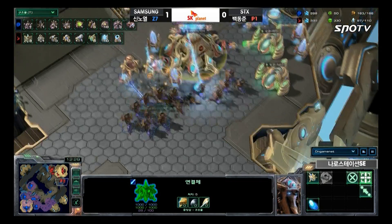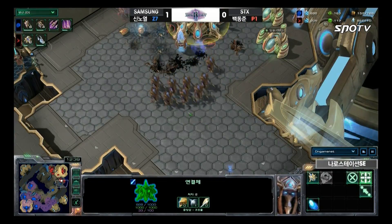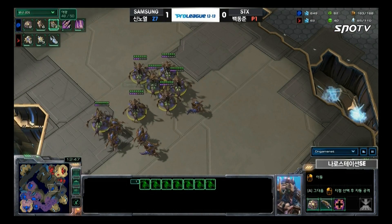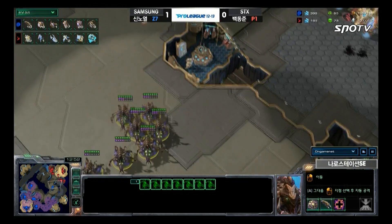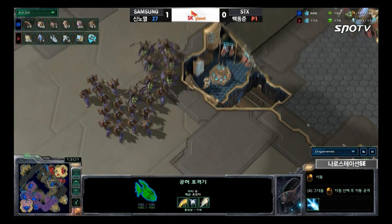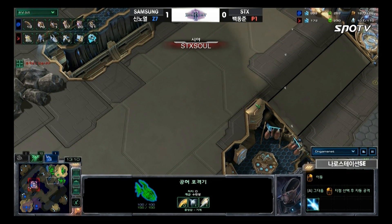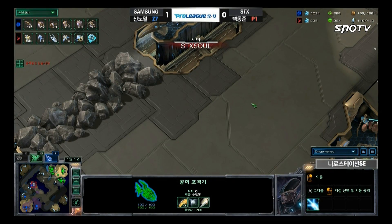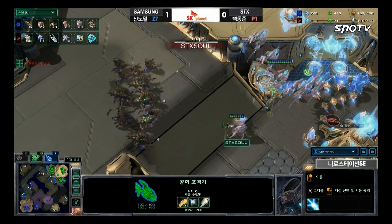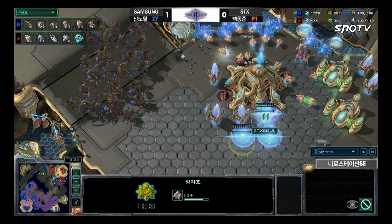The Hydras are just moving in, easily sniping off the cannons. The Nexus cannon goes down. There's a void ray, a stalker, and a few additional units coming in — it looks like just enough to hold off the attack for now, but there are a lot of queens in this army. I'd love to see more creep spread from Roro — eleven queens total. Here comes the attack from Roro. The positioning is pretty good and he snipes off one of the void rays.